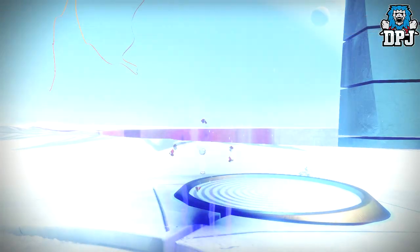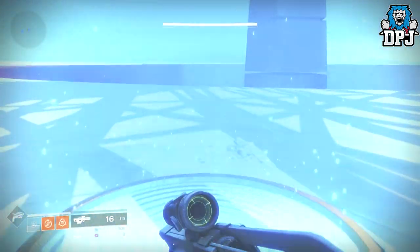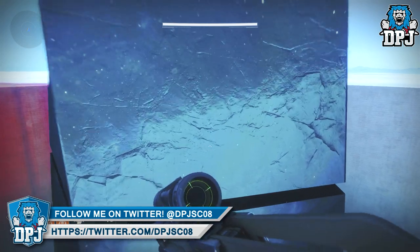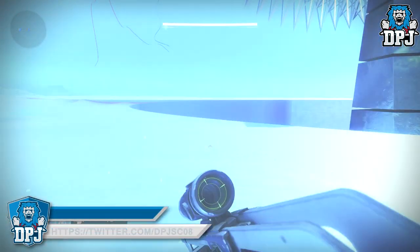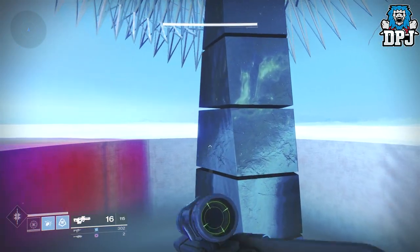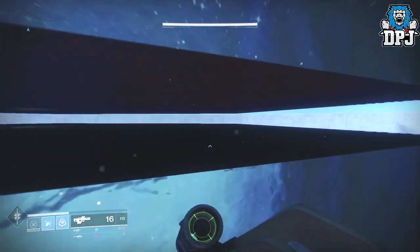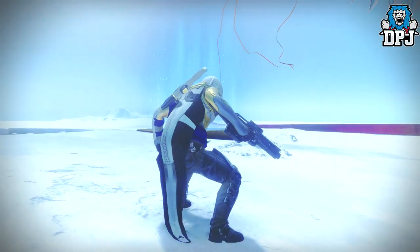The boosters are what we use here. I'm doing this on a Hunter, which actually makes it harder since their jump is the least suited for this. Make sure your mobility is as high as it can be, then select the triple jump option. Run into the boosters at about a three o'clock angle to where it sends you flying, and jump into it as you run through.